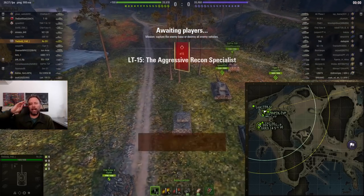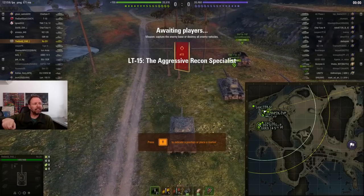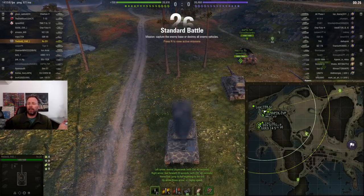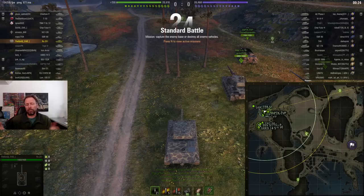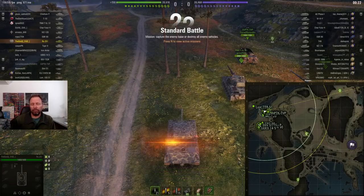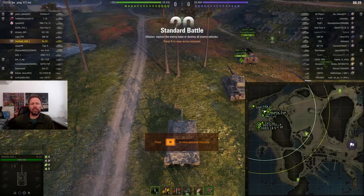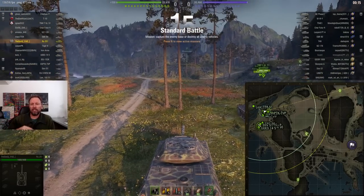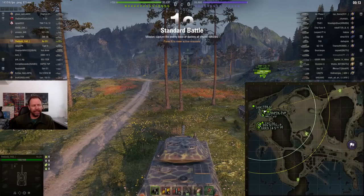Hey guys, welcome back, hope you're having an absolutely fantastic day. Let's look at the Fjords map — we are examining where the best initial spotting positions are. Are there some broken, overpowered bushes that you can use on this map to have massive damage assist games? We're going to do the west spawn first.